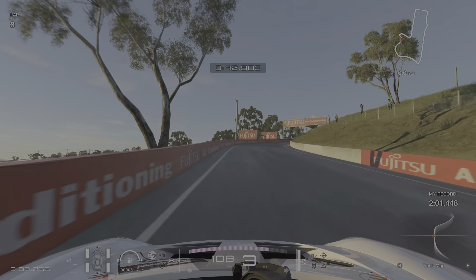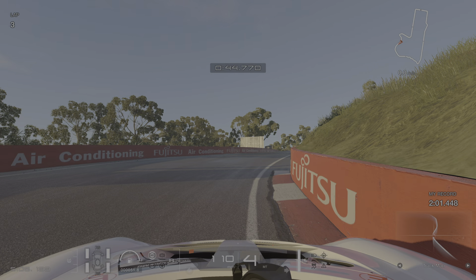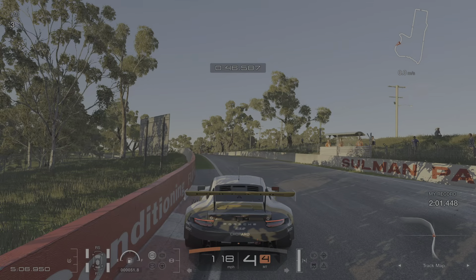The next bit is nice and easy, nice and flat. If you're feeling brave you can take this flat, but it really depends on getting the turn-in exactly right. I recommend just a gentle little lift. The key here is turn-in — you want to be aiming to touch the rumble strip on the inside. Look how close I get to it. Aim to hit it and you shouldn't actually hit it. If you let the understeer avoid the barrier, you should get the line right. If you're nice and tight to the inside, then the barrier up ahead isn't really a problem.